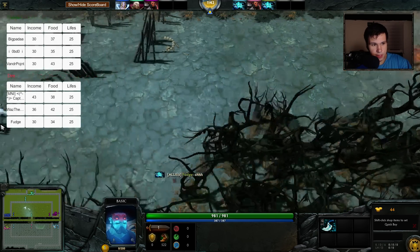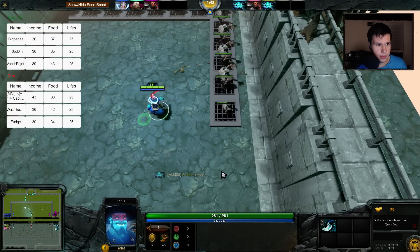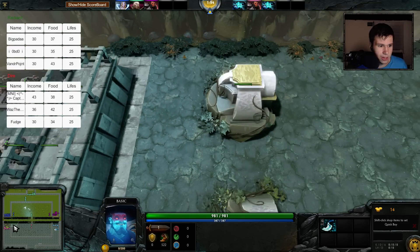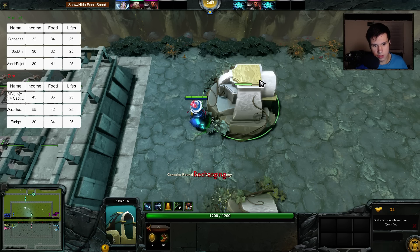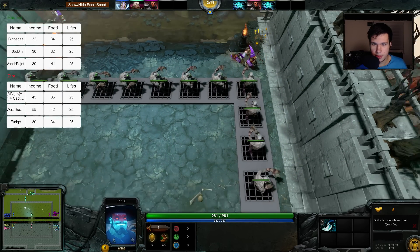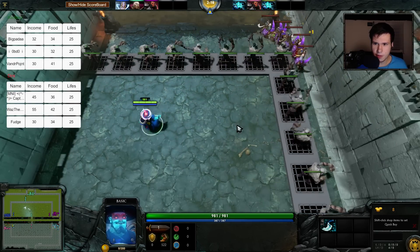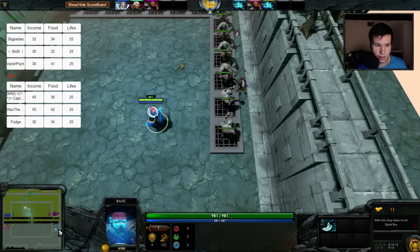Let me actually test what food does - I'll put down a tower. Does that increase our food? No it doesn't. The game is kind of lacking on explanations. Income is what you get as you send units - if I send bigger units I get more income. I'm building a little bit more of a complicated maze because I think it's interesting to show off what you can actually do.